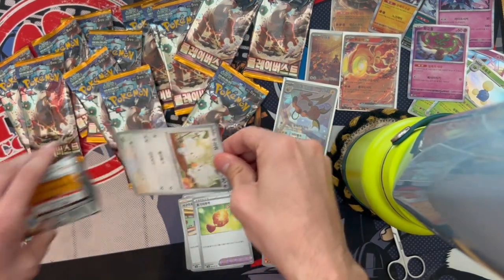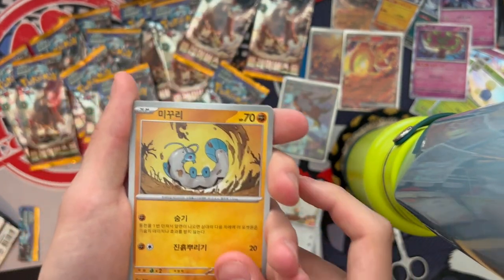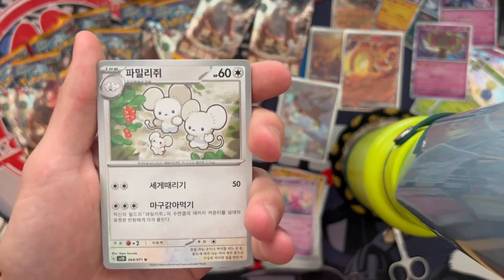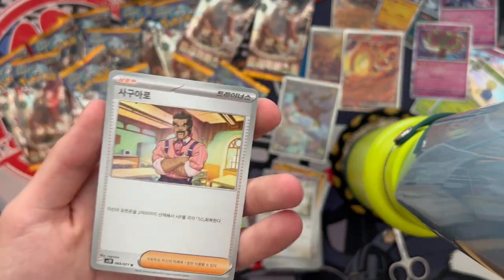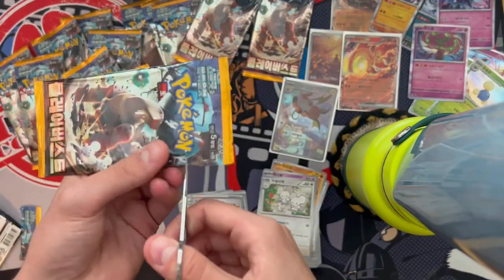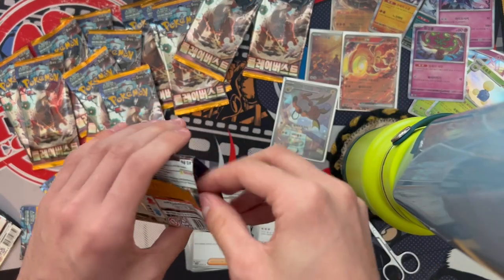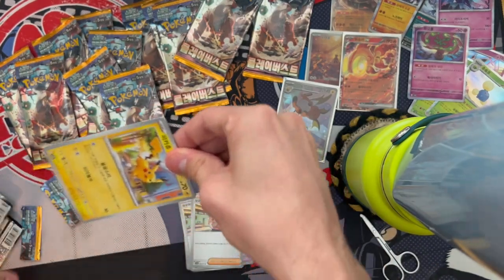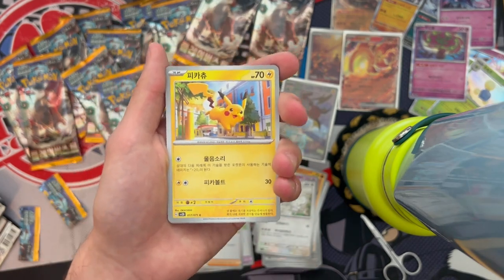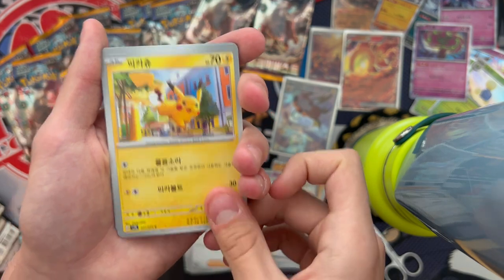Give me a secret rare! All right — Maushold, Tinkatink something, and just another trainer. I was wrong. I hope that doesn't mean there's no SR in this box — I would take even a forward card. I've been on a streak of getting secret rares in my Korean boxes and I want to keep it going.